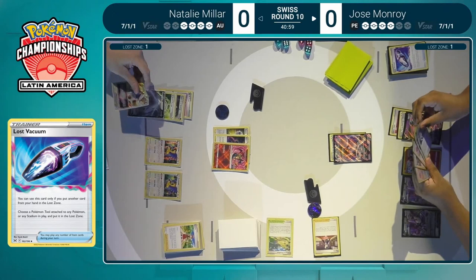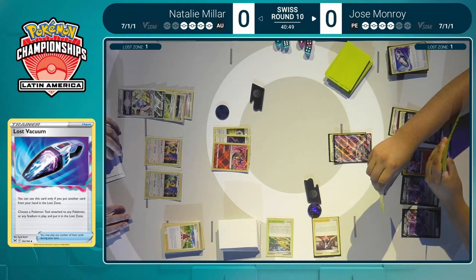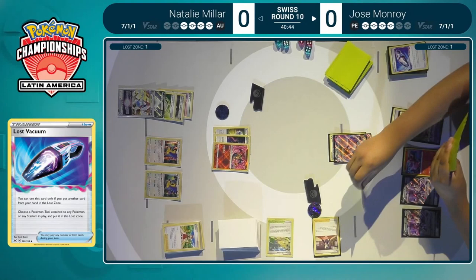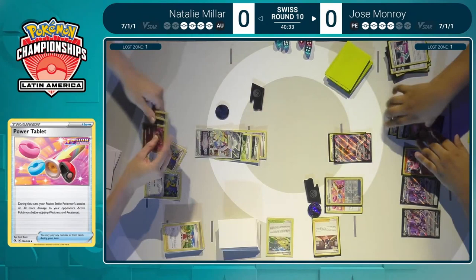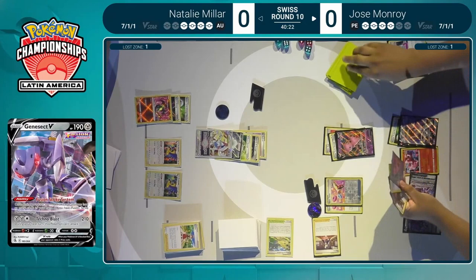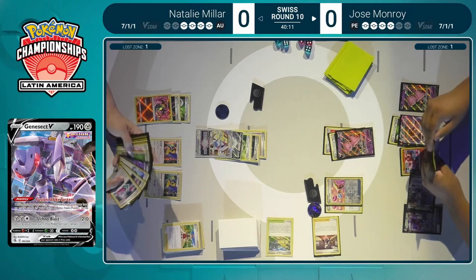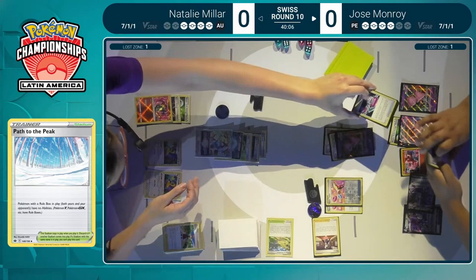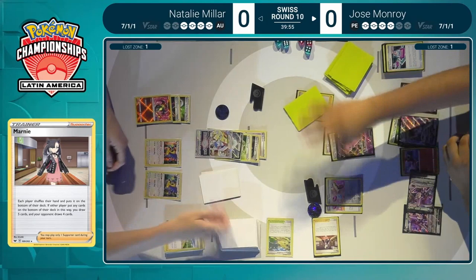It looks like there is double Cross-Switcher available in Jose's hand, and I believe a Power Tablet as well. Jose was struggling to find the right cards to close out the second turn, so there's a possibility that there may not be Boss's Orders, Serena, or even the Cross-Switchers to target down this Lugia — and even if it is targeted, are there enough Power Tablets for the knockout when you see that V-Guard Energy? With the V-Guard Energy, Jose would need four damage modifiers — that means Choice Belt and the remaining three Power Tablets — so it's definitely not going to be easy. Lost Vacuum removing the Marnie to get extra bench space, but that might mean there's no disruption once again from Jose. Natalie can capitalize on that by focusing on single-pricers and very smartly protecting that Lugia with the V-Guard Energy.